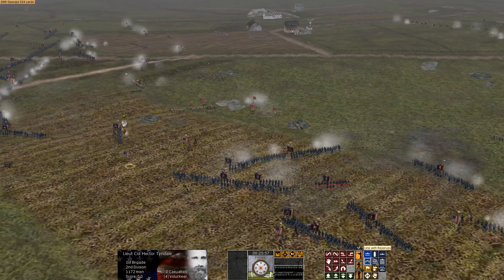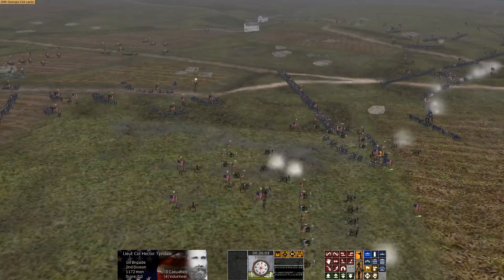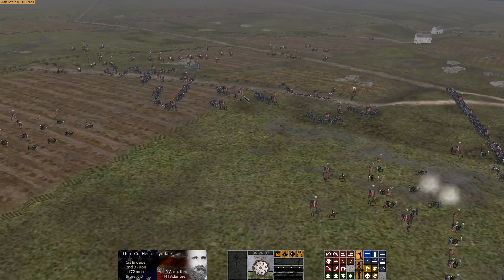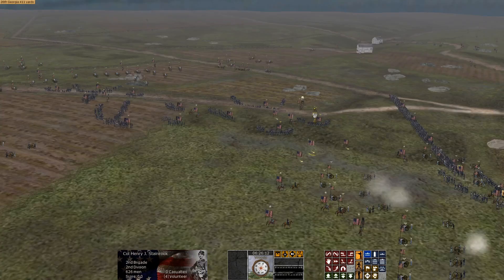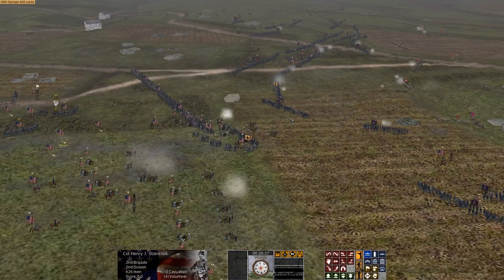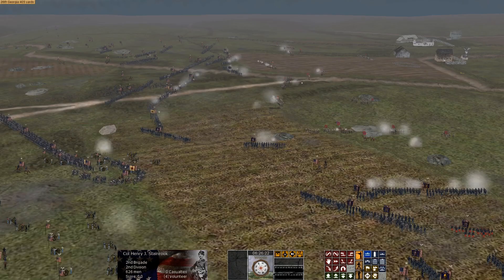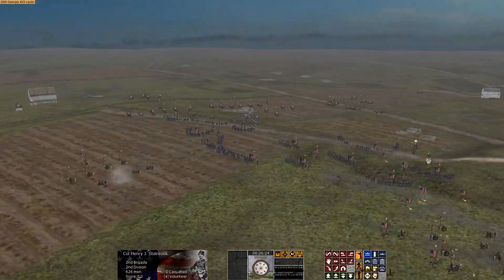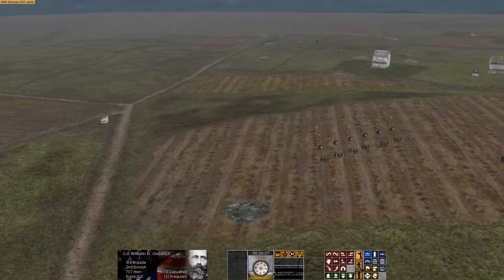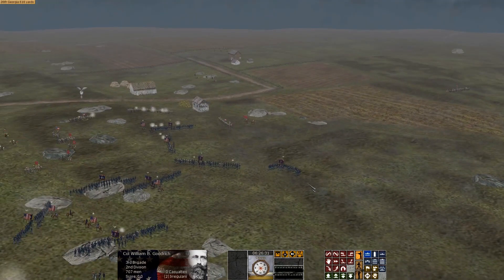We'll have to deal with a large battery of Rebel guns over on that knoll toward the Confederate center at some point. Taking command of Tyndale, moving him in double line. Stanrook — you've only got 600 men. There are like three Rebel regiments against this blob of blue — the great blob of blue. Colonel William Goodrich, 3rd Brigade, 2nd Division — move your troops off to the right.